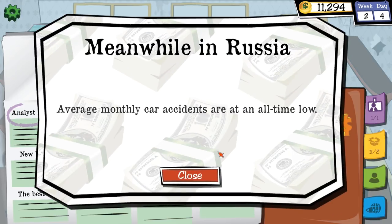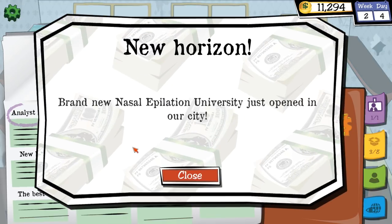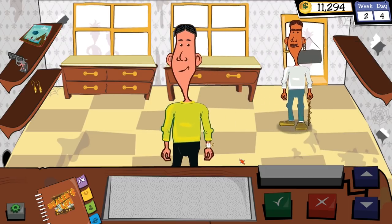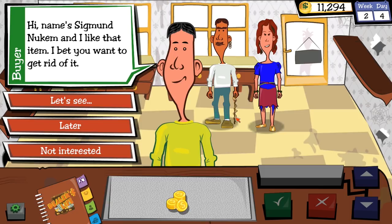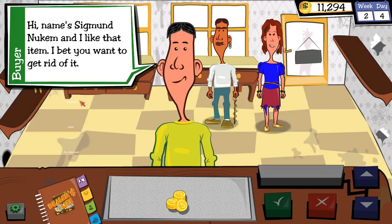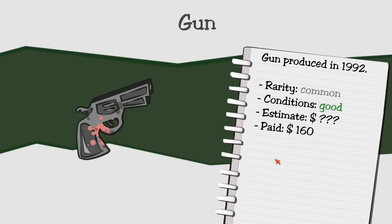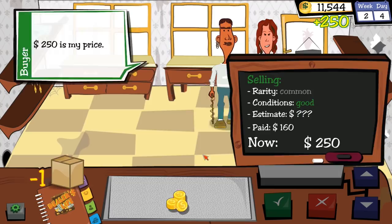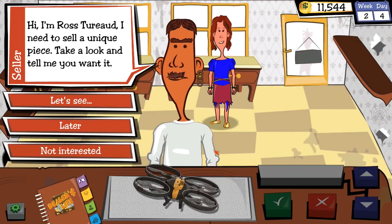News: average monthly car accidents in Russia are at an all-time low. Good job, Russians. A brand new Nasal Epilation University just opened in our city — I wonder if I could get a scholarship. Then a very normal-looking customer comes in with a stick with a snake on it, dressed kind of like an elf. Hi, Sigmund Nukem — you want to buy the gun. This is not my problem. There's no waiting period here. I paid $160, you'll pay $250. Done. Sold.